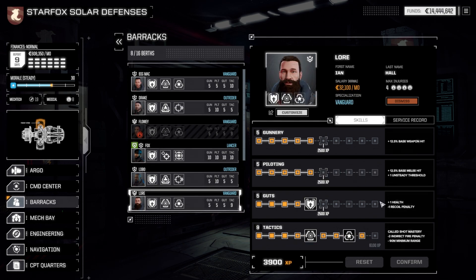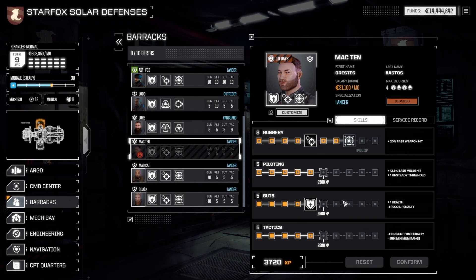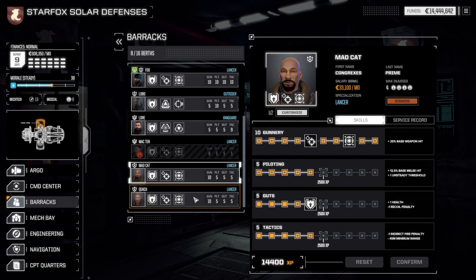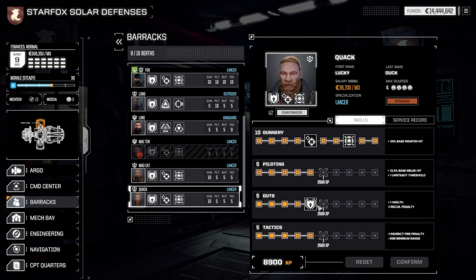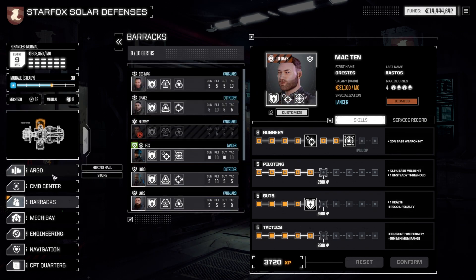Once again, another character maxed out. Lore is almost there - he just needs that last level in tactics. Mac is falling behind a little bit, mainly due to that injury. More lollipops for the guy. I corrected his name apparently - his other name is just a nickname. Greek guy apparently. I don't know if we have Greek lollipops, but you're getting the cheap knockoff brand - that's what you get down in my super ghetto medical place. Anyways, let's go ahead and hit our contract up.